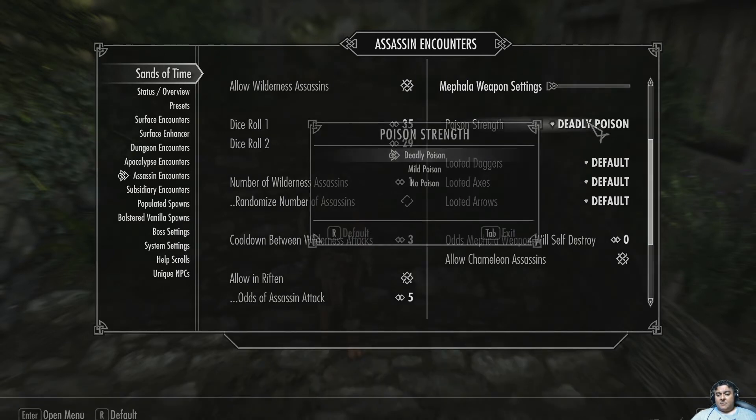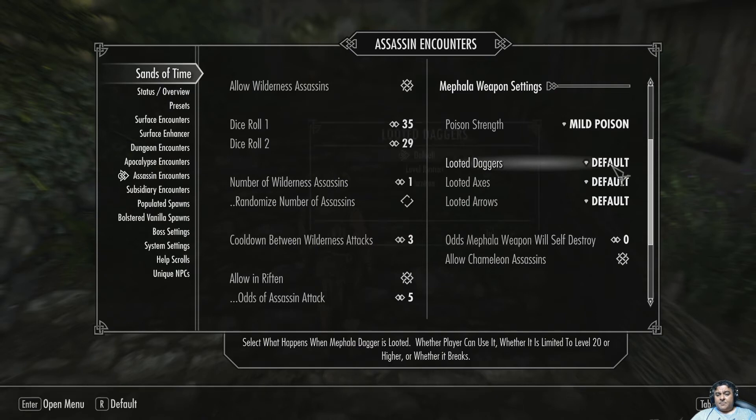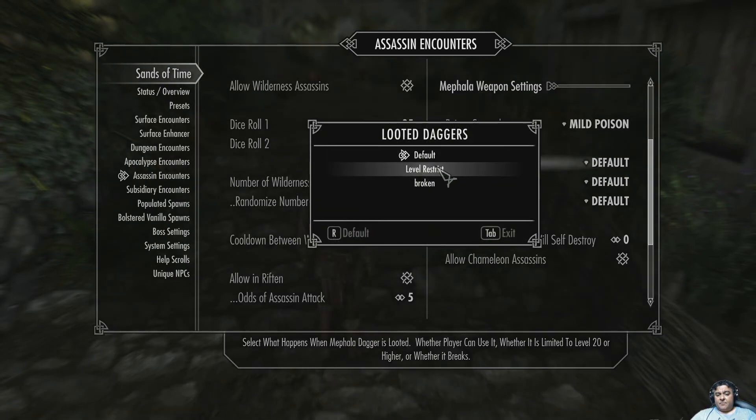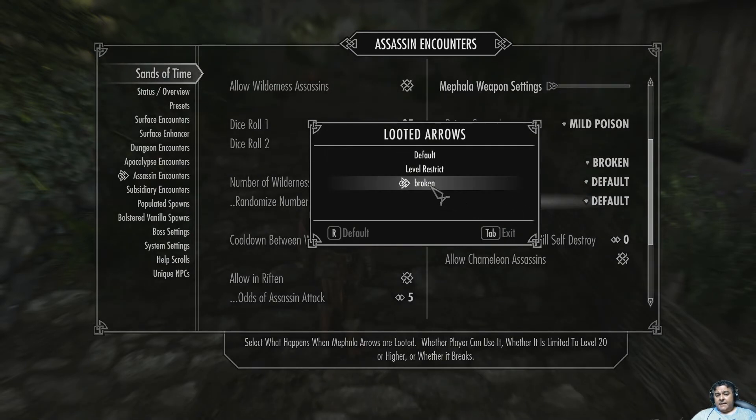Here's the great stuff — the father weapon. Some of you don't like the deadly weapon, so you can make it mild. What happens with daggers when you get them at fourth level: restrict or broken. You know, it's not right to get a high-level dagger or axe exploding out of those — you can break them or make them level-restrictive.